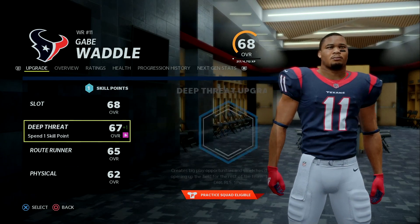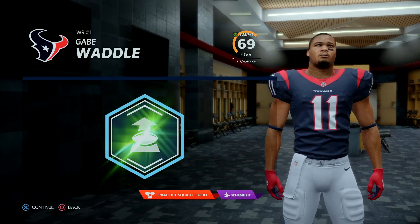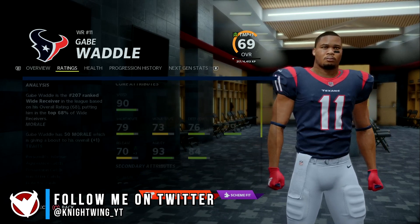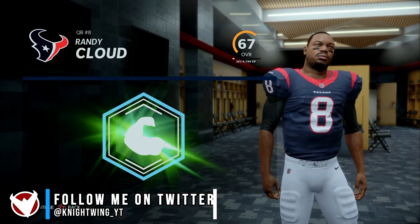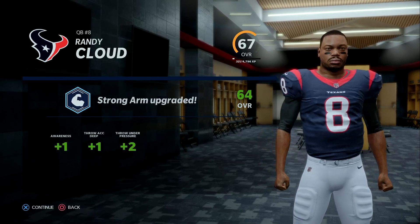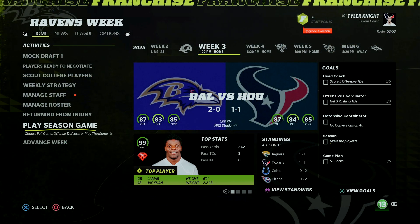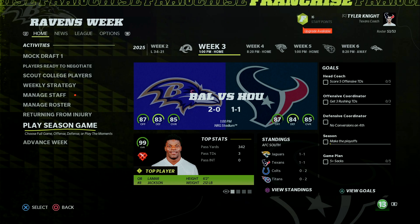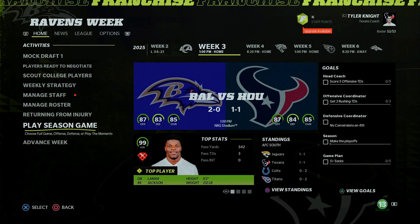We have a couple more upgrades: Gabe Waddle, our sixth round pick, gets his deep threat upgraded — plus one to catching and plus three to deep route. Randy Cloud, our backup quarterback, gets his strong arm upgraded — plus one awareness, plus one throw accuracy deep, and plus two throw under pressure. That's where this video will end. Next up I'll watch the game against the Baltimore Ravens with a 99 overall Lamar Jackson, curious how my defense will handle that. Hopefully you guys enjoyed this video and I'll talk to you guys next time.